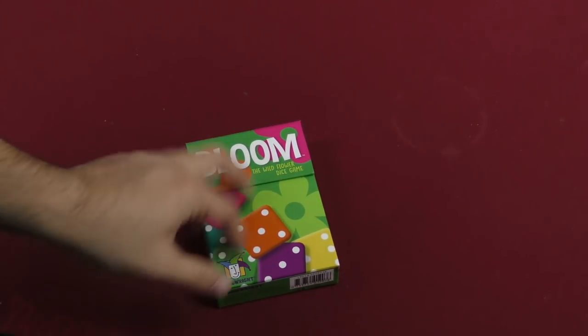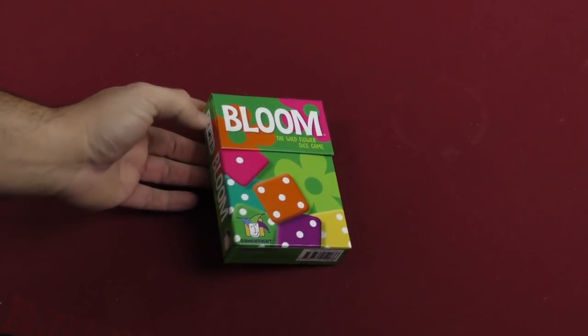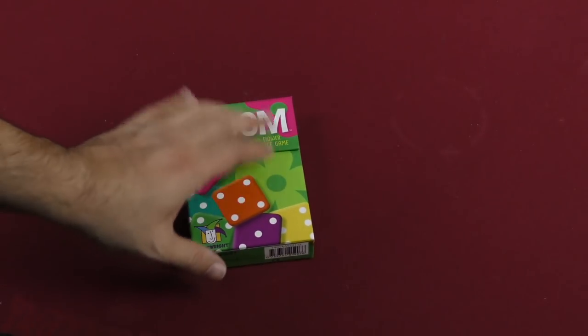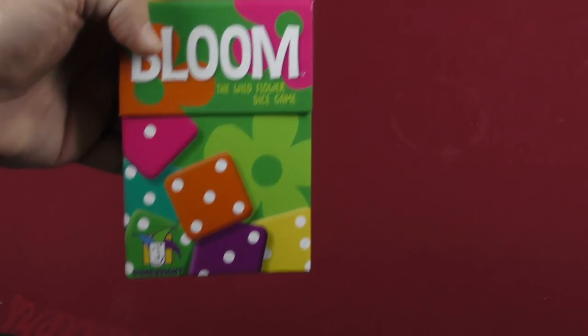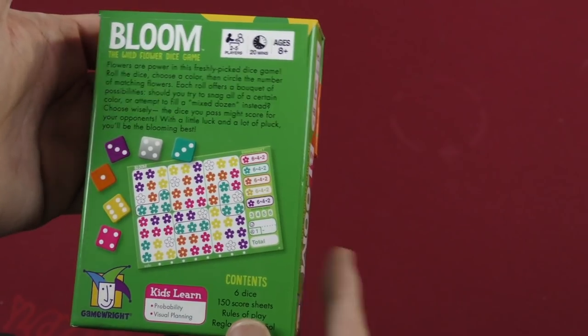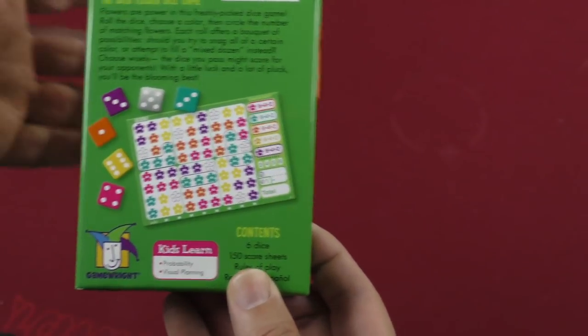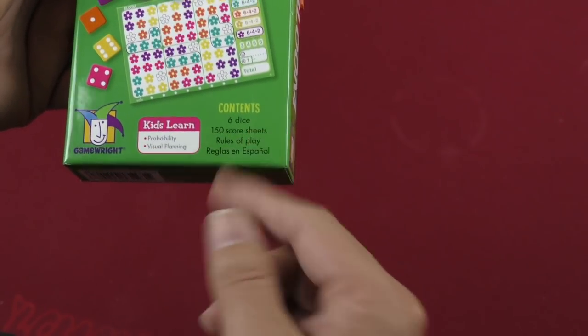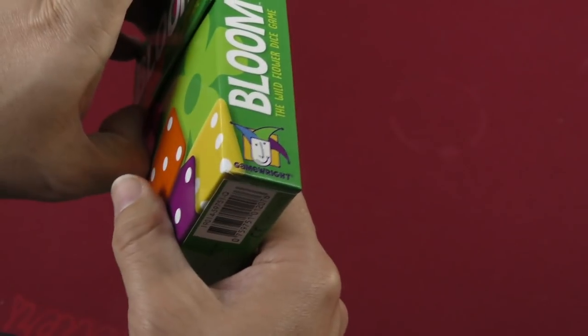Hello everybody, Zee Garcia here. Today I'm going to be taking a quick look at an unboxing of Bloom, the Wildflower Dice Game from Game Right. They've done quite a few games in this little line, similar to this one. On the back we can see 2-5 players, 20 minutes, ages 8 and up, some dice and what the pad of papers will look like. So let's take a look.